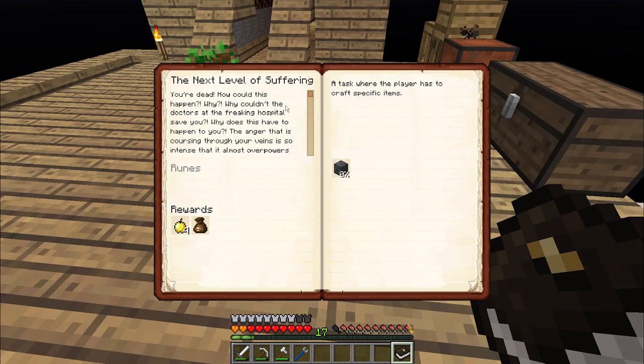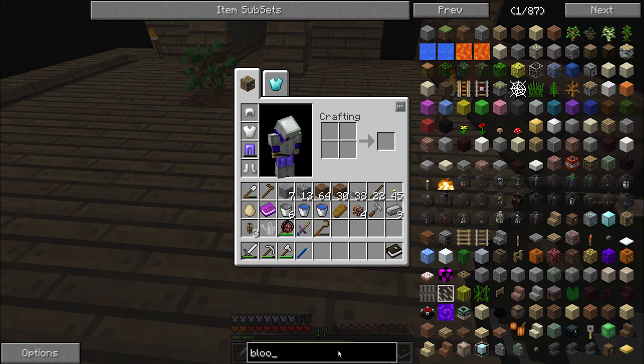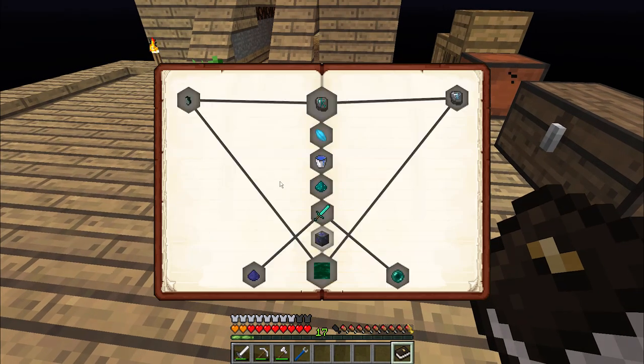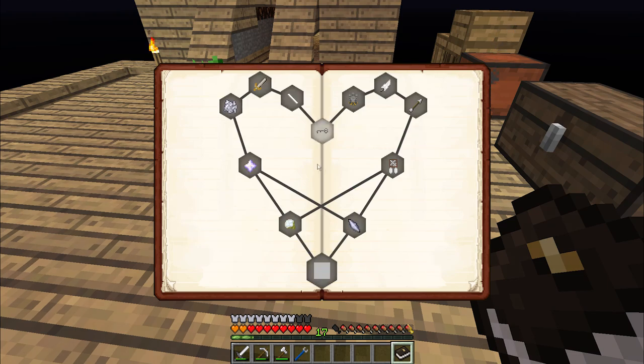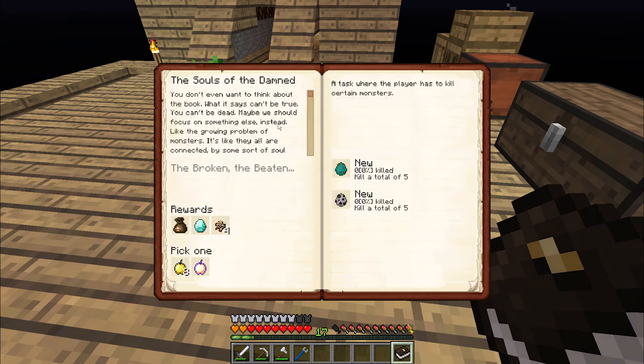The very first quest of Skylines and Turnstiles is 'The Next Level of Suffering': 'You're dead, how could this happen? Why couldn't the doctors save you? The anger coursing through your veins almost overpowers the pain. Maybe we can upgrade our altar and bring out some items to inflict pain on these other inhabitants so you won't be alone.' I need to make 8 blood runes, and to make a blood rune I first need a weak blood orb. Also opened 'Souls of the Damned' - it wants me to kill a handful of monsters to investigate the soul network.